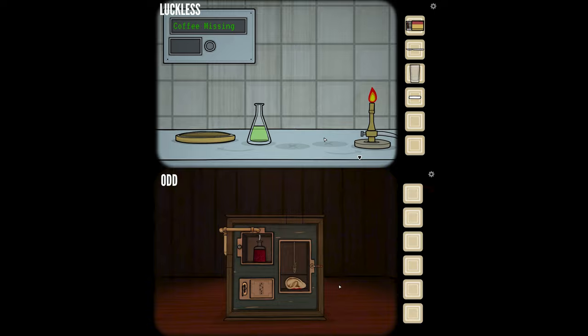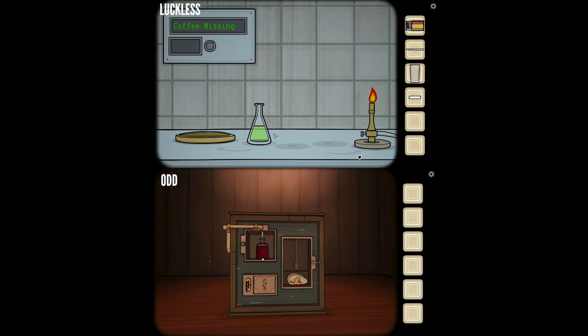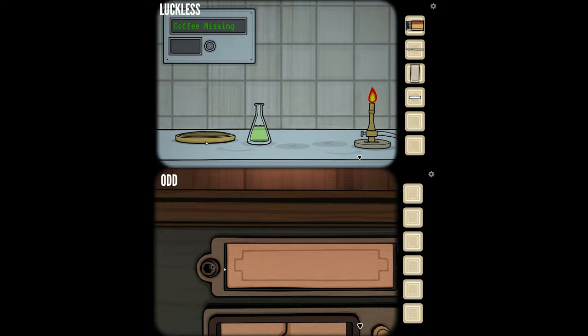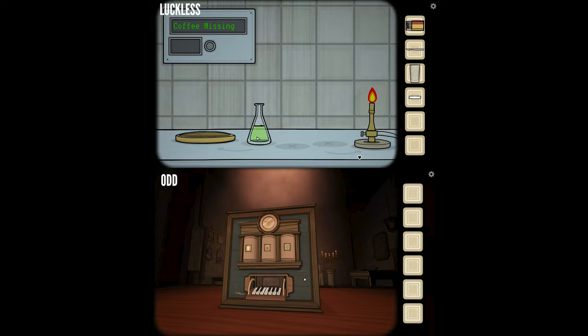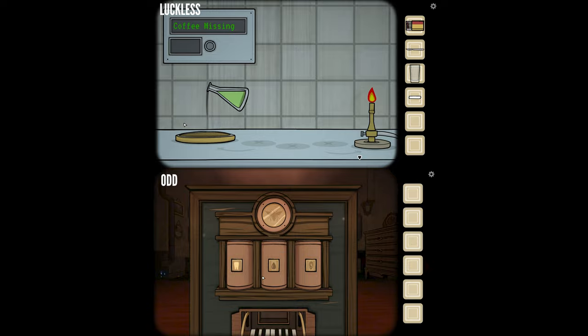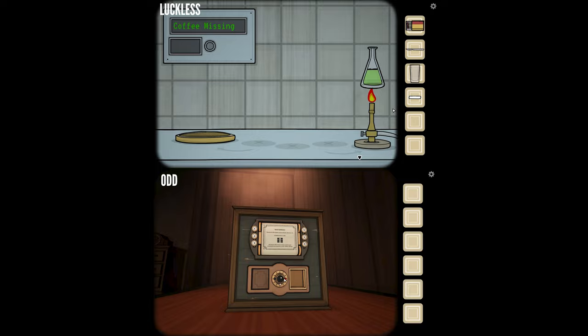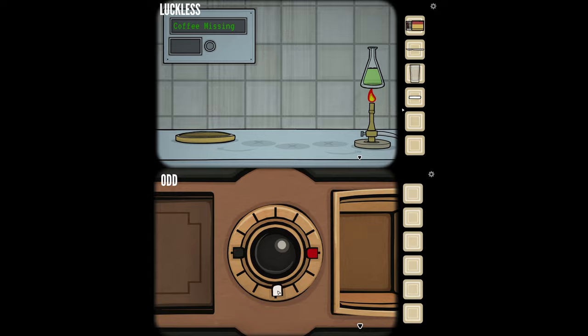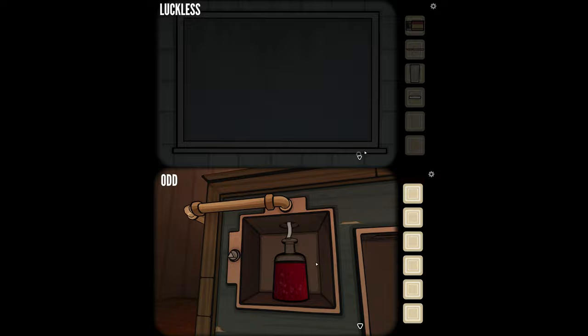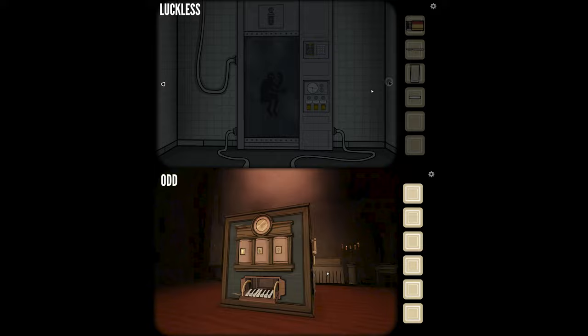There's a table with a beaker full of green liquid, and three different places that beaker can be moved to. To the left of those three spots there's another holder thing, and above it a screen that says 'coffee missing.' I put the green liquid on top of the Bunsen burner and it's boiling. I'm pouring it into the receptacle, but it's still saying coffee missing. I'm literally only able to look at this box — I think I'm only relaying stuff, I can't explore or do anything.